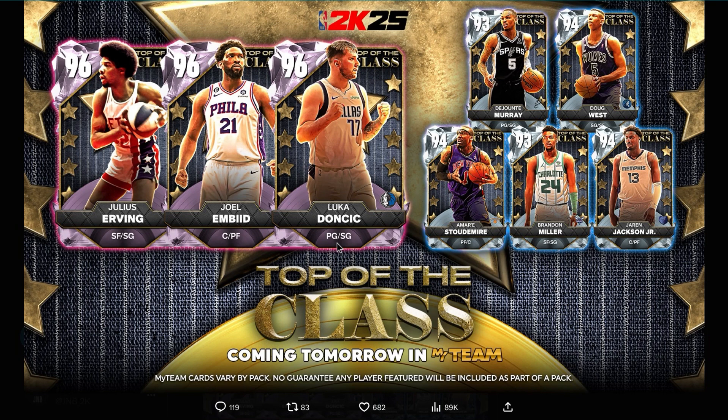I said Embiid might be the best center, but I think Jaren might actually be better. That's really big. I'll take some screenshots to track whether these Hidden Gems cards get removed when the set officially drops tomorrow — that'll be interesting evidence to have.